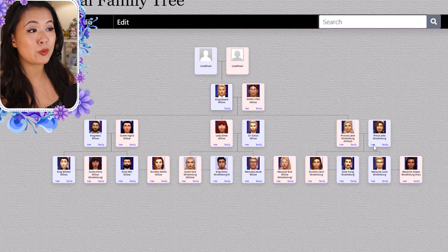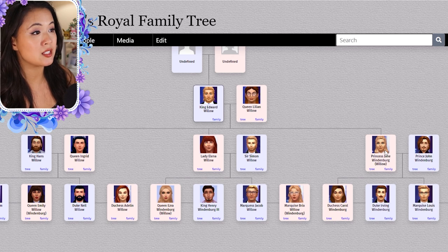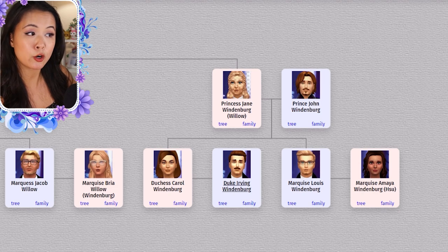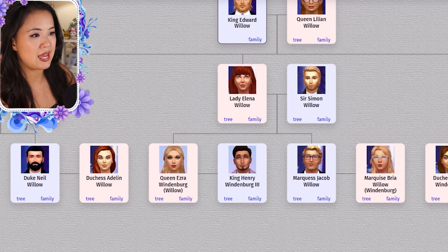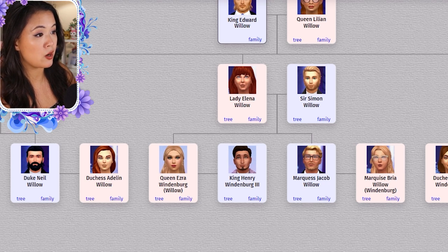Next we're going to go through the Willow Creek Royal Family Tree. We start with King Edward and Queen Lillian. They have three kids: Jane, Elena, and Hans. Hans becomes king. Jane married John and they had Carol and Louie. Carol married Irving and Louie married Amaya. Elena married Sir Simon and they had Ezra, who later becomes the Queen of Windenburg, and Jacob. Ezra married Henry, and Jacob married Bria.